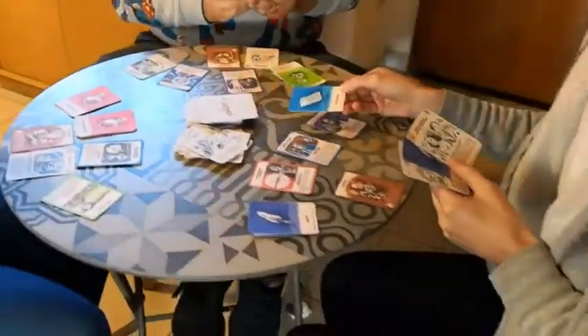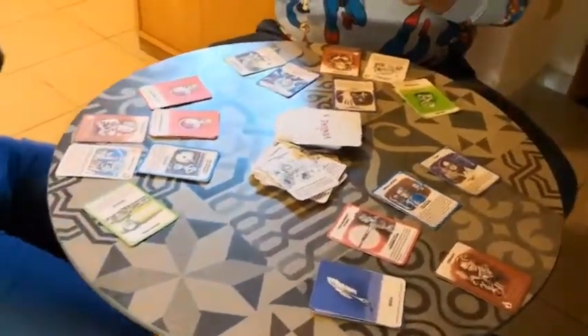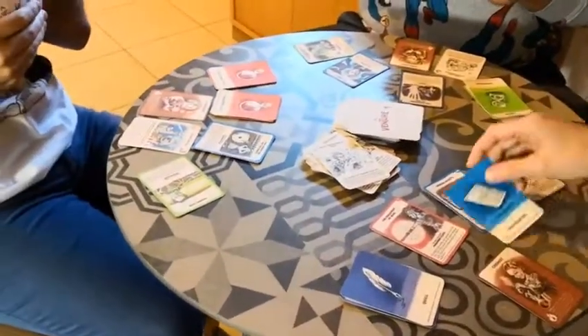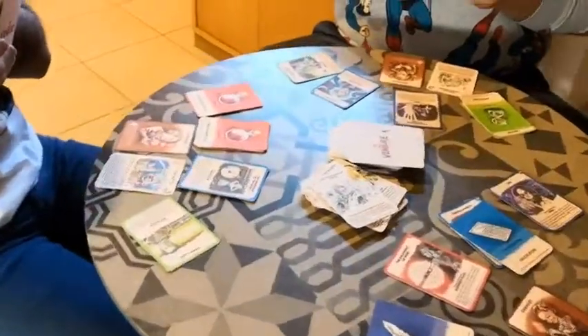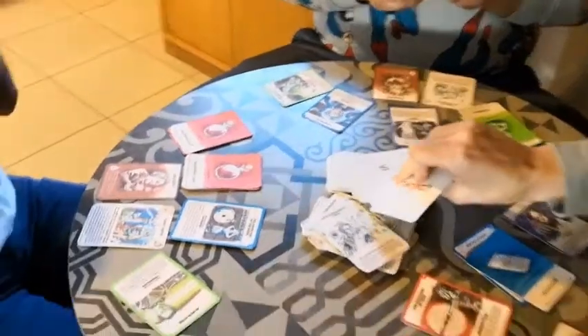It's Paola's turn again. She picks a calculator — she gets to keep it, and that card is one mission she actually needs to complete, so it's a pretty good catch. Paola completes a mission without doing anything extra. She picks two cards and let's go!